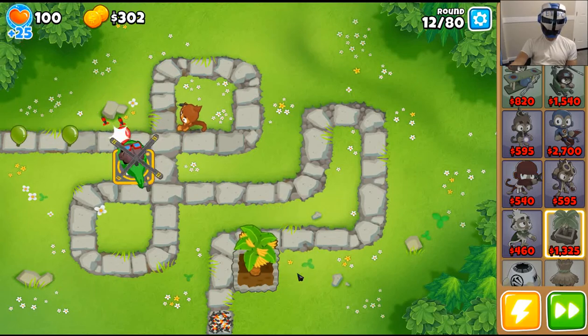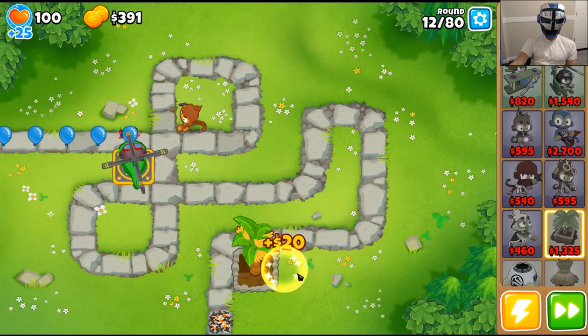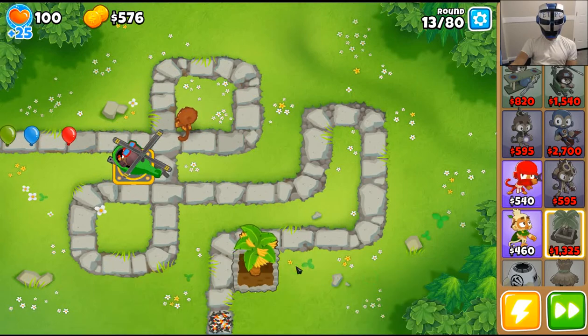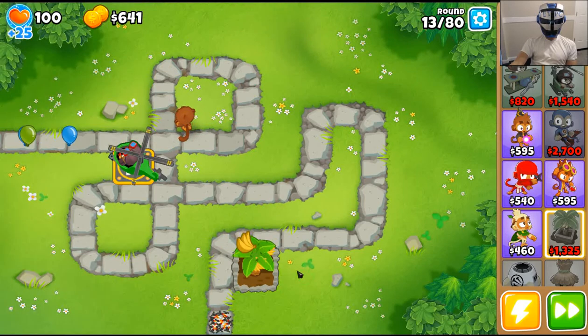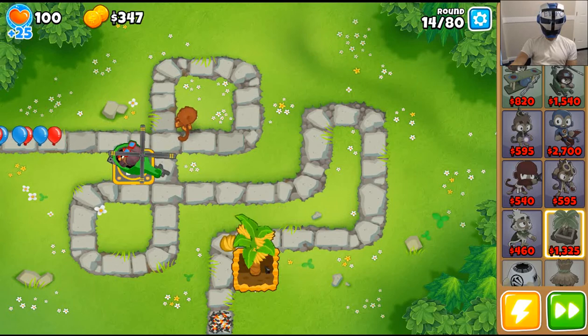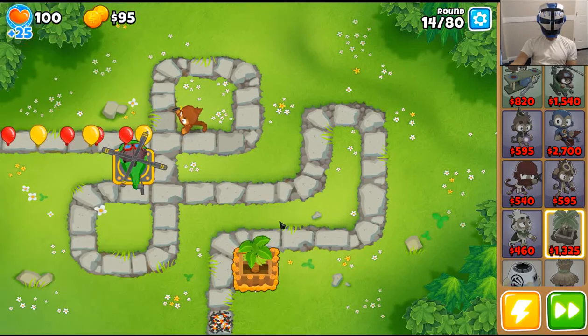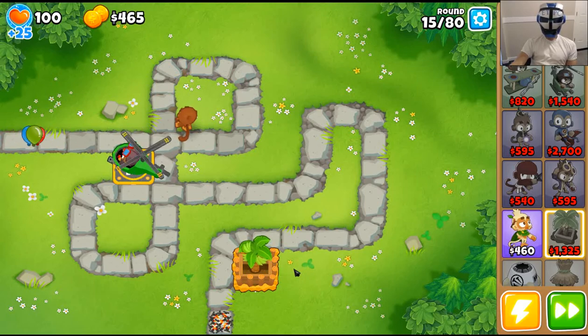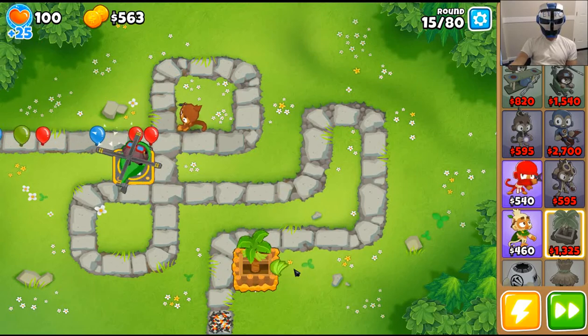I forget when the first camo comes — I should know that by now but I don't. The 650 upgrade is going to give us greater production. So far so good; we're going to get longer life bananas.